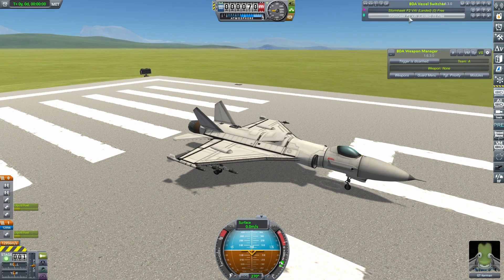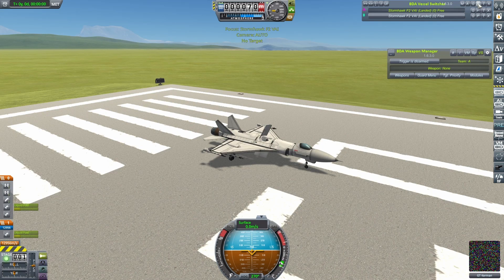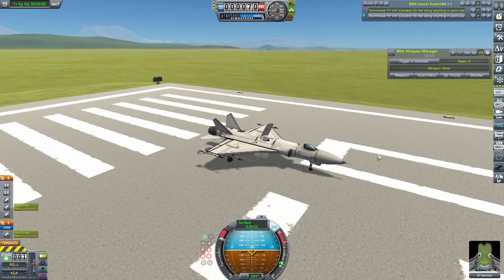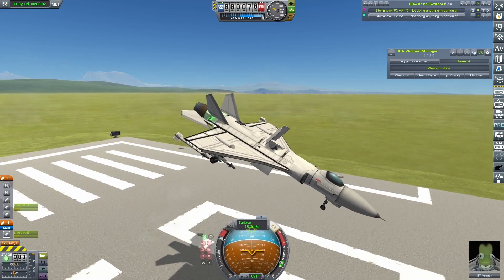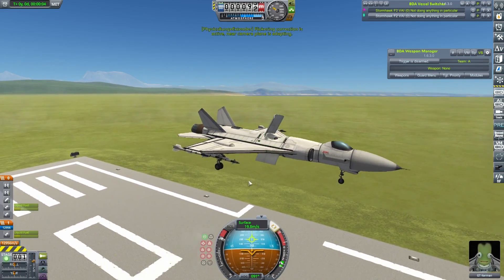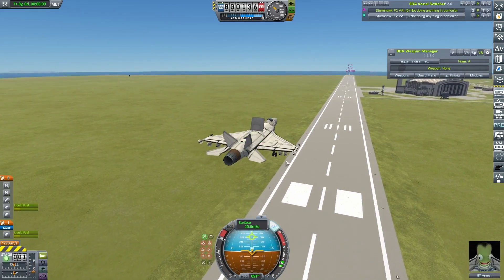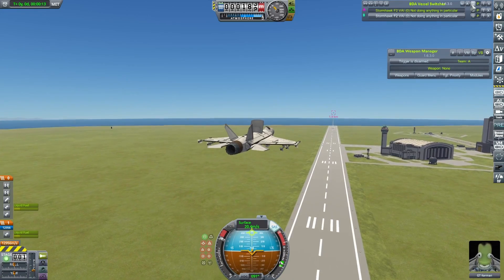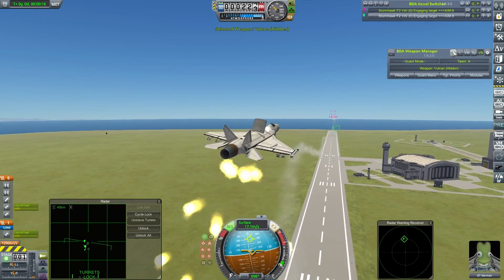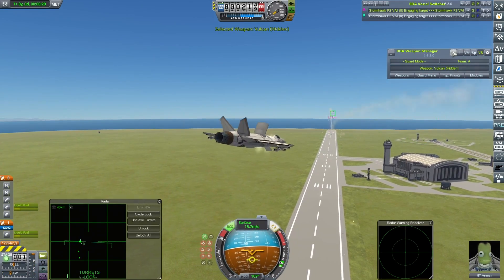If I just throttle up both of these, get these set up for their takeoff configurations and then kick in with the autopilot. The rear engine throttles up much faster than the lift fan, but it does overcome that - I think that might be due to the effect I was just talking about, it actually pulls the nose up a little bit. If we go for the guard mode - yeah, this works pretty well.